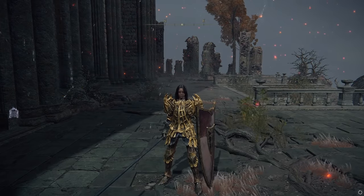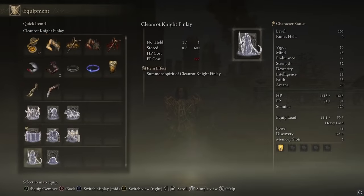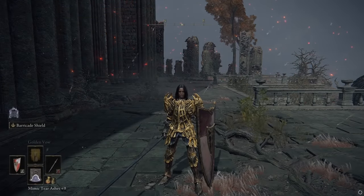I'm going to show you how to get the Mimic Tear Ashes. This will summon a copy of yourself.